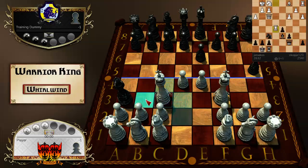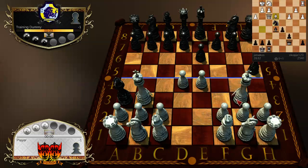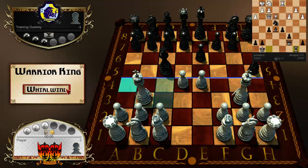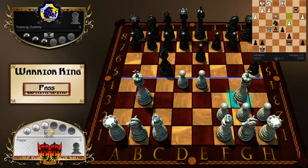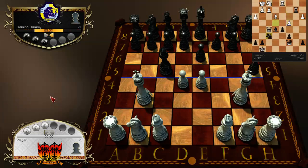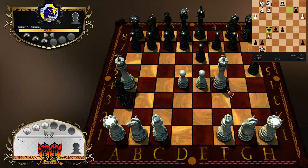I'm gonna try something really goofy here. Whirlwind 1 — I'm taking all my pawns off the board. Whirlwind 2 — now all my pieces are active. That's hilarious! Look at that piece activity — isn't it a thing of beauty? And if I get my two kings across the middle line, I win.